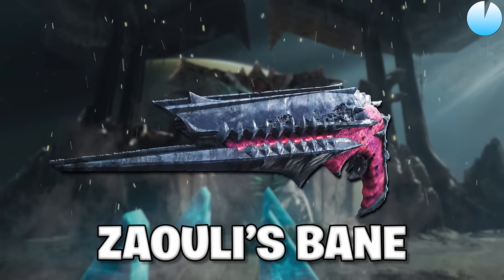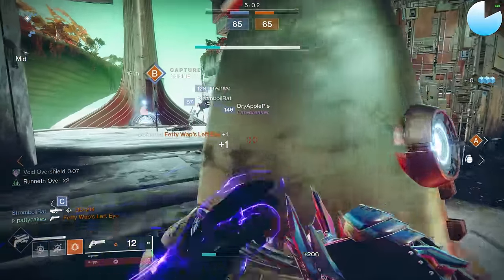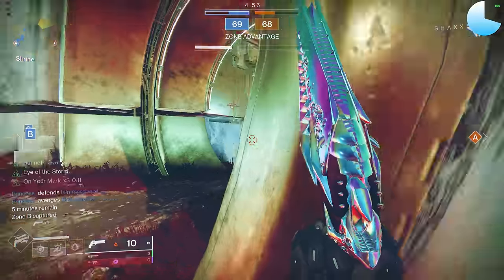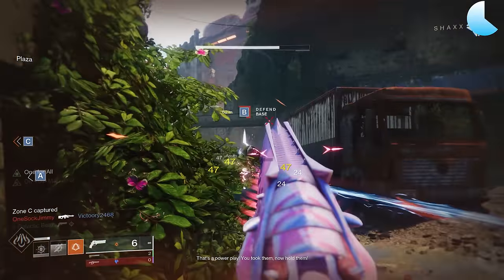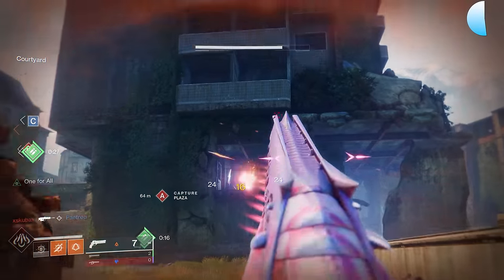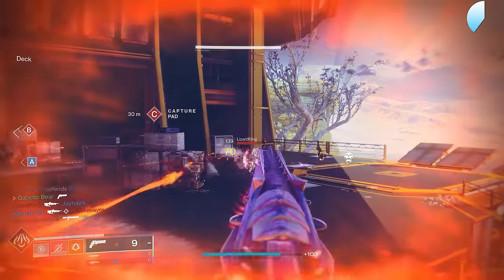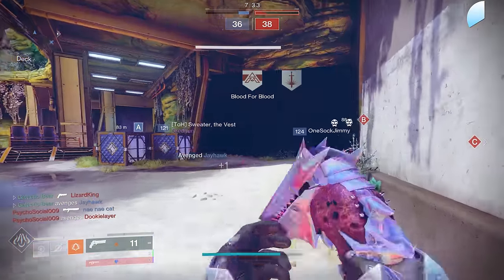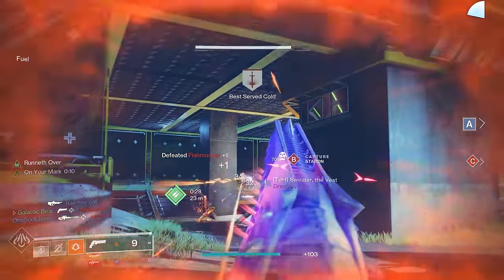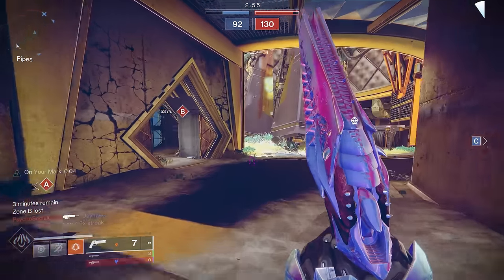Zauli's Bane is our newest hand cannon from the King's Fall Raid — a Solar 140 RPM hand cannon that definitely feels more built for PvE. First of all, the aesthetics are rough — remember how I said 180s kick up and cover your opponent's model? This kind of does the same thing. While testing it, I found it nearly impossible to see what I was shooting at, and that was really the turn-off. Looking at the stats, they're not bad, but you'd expect better from an adept hand cannon. If you max out the range and compare it to a Fatebringer, it has about 5 points less in every major stat category. There are a lot of interesting perk combos for PvE, but this is a PvP tier list. On paper it's not a bad hand cannon by any means, but we've got much better choices on the tier list, and the biggest problem is how tough it is to see your target when you're using it.